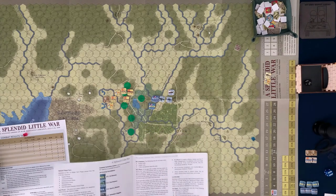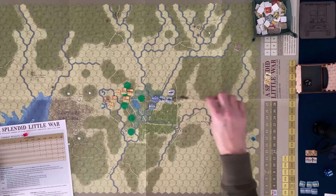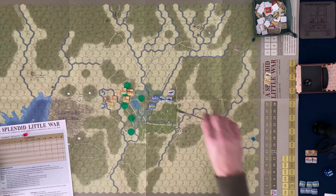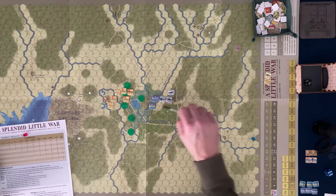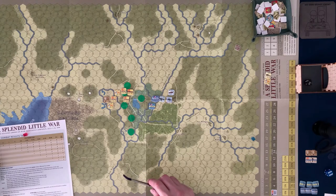A majority means four or more objective hexes. It looks like we might stretch and grab one or maybe two. Turn two supply phase — everybody is still on a trail or road and within seven hexes of their supply source, so all in supply. Command phase — the artillery piece has now moved up so everyone is in command range. Reinforcements — the U.S. gets none this turn; those came in on turn one.